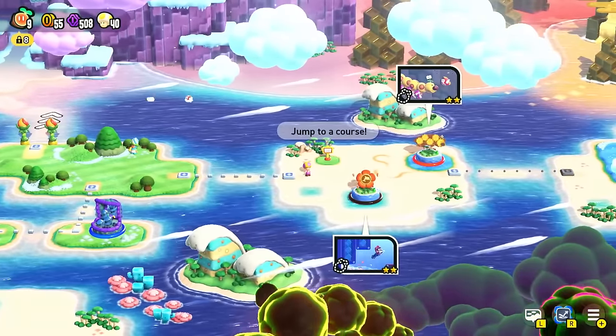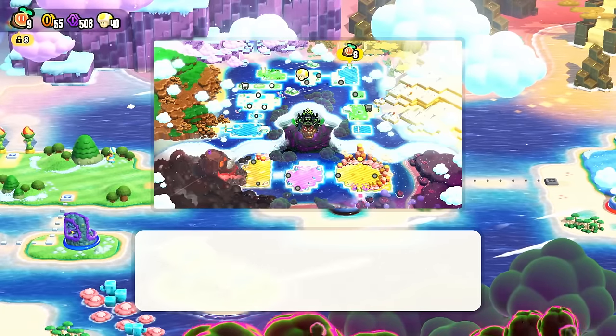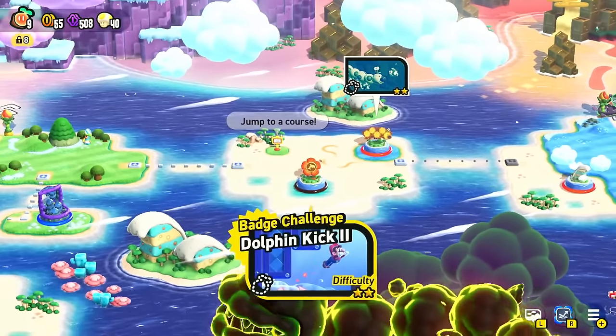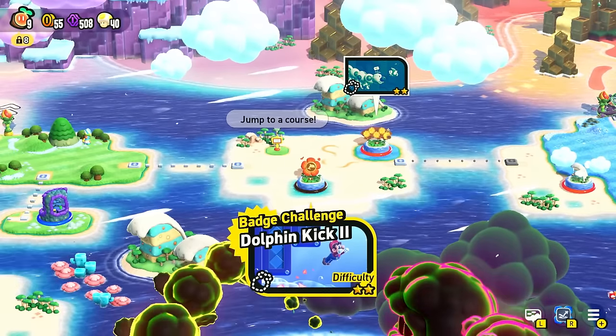Let's head over here and jump to a course. If you're seeking a particular course, press L. From there, select a course by pressing A, and you'll jump straight to your destination. Our first course for today, we don't need to jump to because it's right here — Badge Challenge, Dolphin Kick 2.